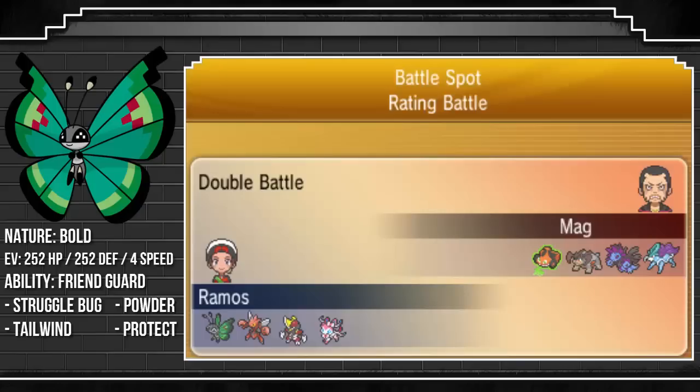So you can see this set on the left-hand side of the screen: it's a Bold-natured Vivillon with 252 HP, 252 Defense, and 4 Speed — maybe to get the Speed Creep on something. I run Struggle Bug as a way to avoid being Taunt bait, but it also allows me to deal damage. If Vivillon was my last Pokemon and my opponent was at 1 HP, I need a way to finish the battle. It also lowers the Special Attack of opposing Pokemon, which is really good combined with Friend Guard, because it means my Pokemon can be taking Special hits for days.